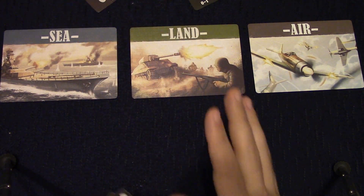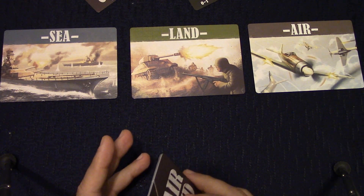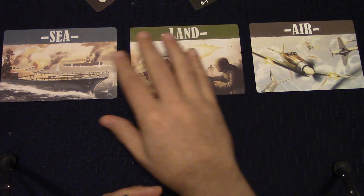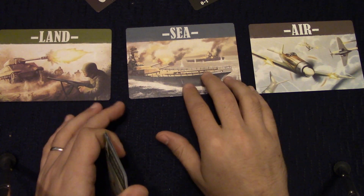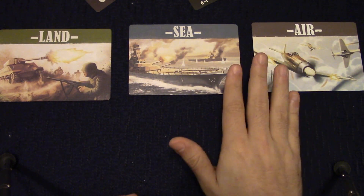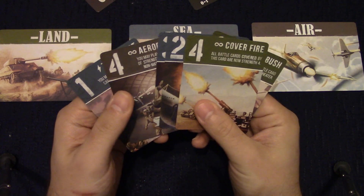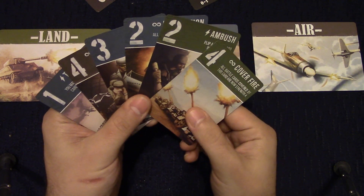I'm sure if you play enough times, math probability kicks in and you'll see a duplicate hand, but combine that with the fact that you can alternate the layout of your battle board, it really does make for unique experiences each time you play. Now, this is important — how the board is laid out — because when you draw your hand you can look. I've got a transport, aerodrome, maneuver, ambush, and cover fire.